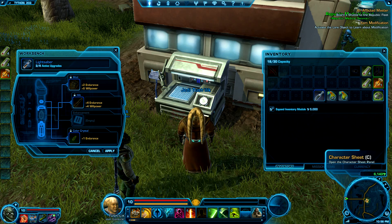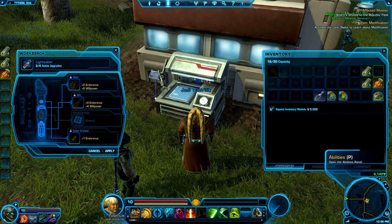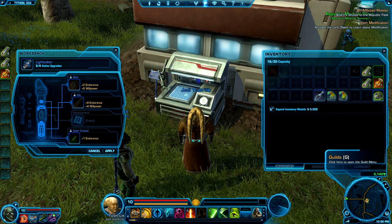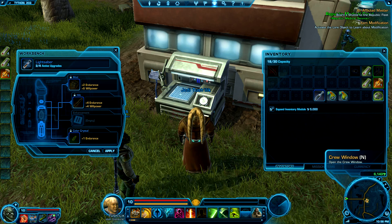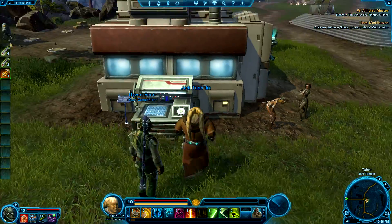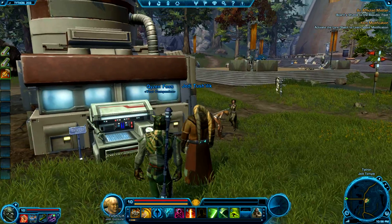And then you get this whole bar up here which is the shortcuts — quest tracker, group window, guilds, blah blah blah. Alright, I'll show another one which is my level between 10 and...